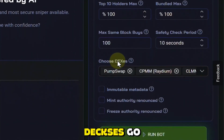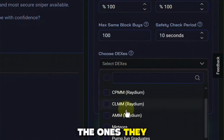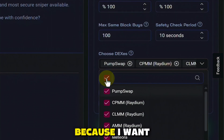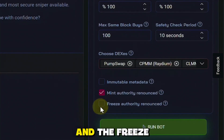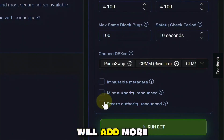As far as the DEXes go, I have all the DEXes selected — here are the ones they have to choose from, and I just click this checkbox because I want to be in as many trades as possible. Right here you could set the mint authority and the freeze authority, and you can even check the immutable and metadata option. If you want more trades, then you take all of these off. And if you want less trades, you add more security.